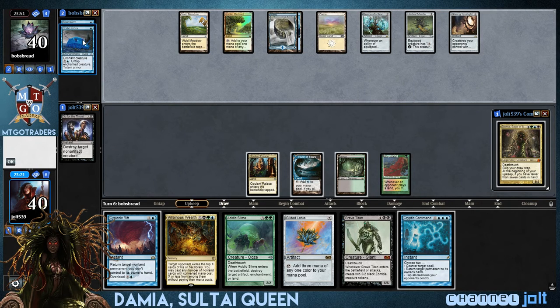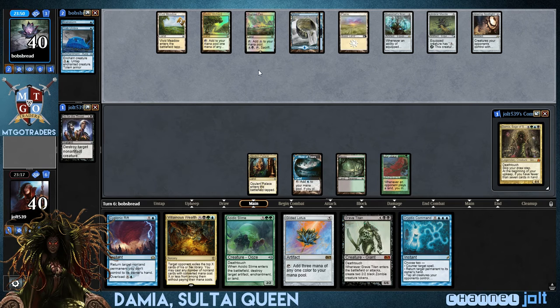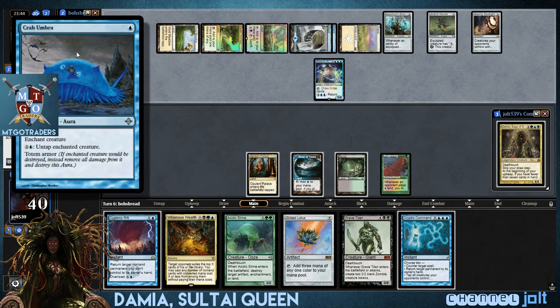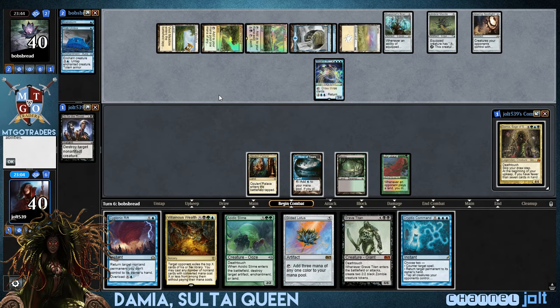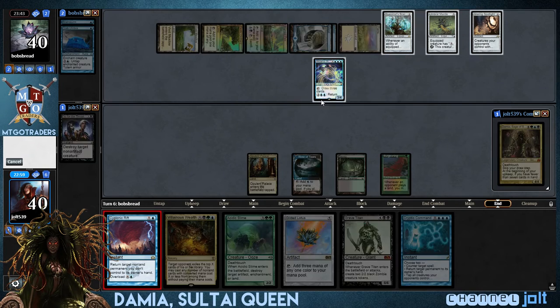I just... I've only seen the... I got into Return to Ravnica now. And I've only looked at the green-white Umbras. I don't know — that guy just looks funny inside that little horseshoe crab. It looks like what's-his-name from Mortal Kombat. I don't really want him to get into that Draw 3 card, so let's go ahead and bounce that back to his hand.